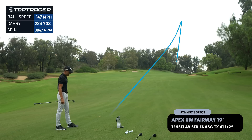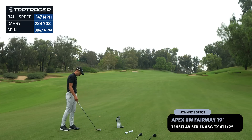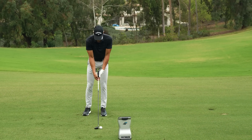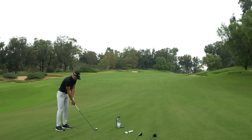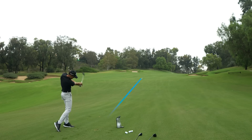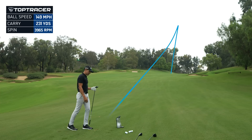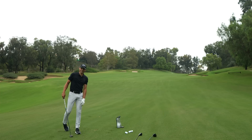A little higher than the Rogue ST Pro Hybrid. Ball speed kicks up — I got 147 ball speed out of that one, carried 229 at 3,800 spin. That's pretty good. Whenever I tested these, especially when UW came out, I was getting a little bit more height. One of the things I liked is I didn't get any hot spots — there's no sneaky, weird super-duper ball with this thing, it just never changes. I got 149 ball speed on the next one, carried 231 at 3,900 spin, launched at 14. Those are fun numbers.